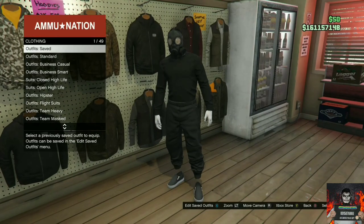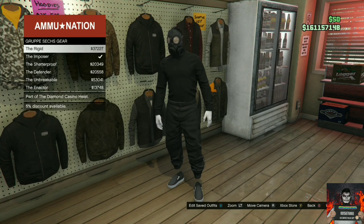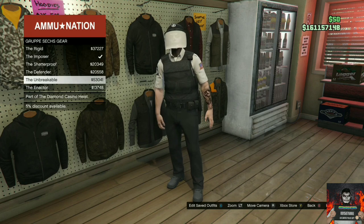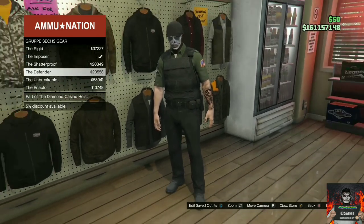Once you're at the Ammu-Nation store, go over to the outfits section and then go over to the Diamond Casino Heist. Once you're on the Diamond Casino Heist, go over to Group Gear. It doesn't matter which uniform you choose — the glitch will still work — so you can pick any of them. After you purchase the one you want, back out from the outfit section.